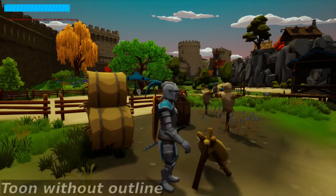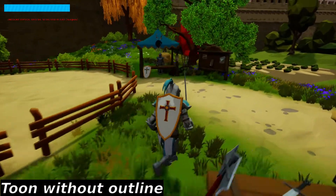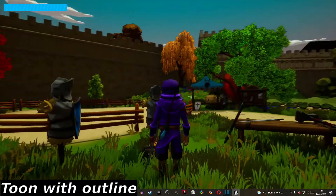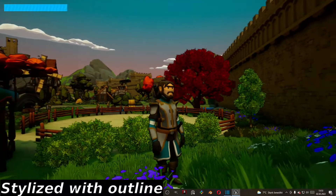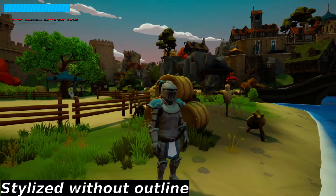Personally I like this art style the most, but since you should like the art of the game as well, I'd love to hear your opinion. Should I use this cell shaded style with no outlines, or continue with the outline cell shader? I could try the outline on the stylized look as well, or do you think the game looks best with the stylized look and no outline?